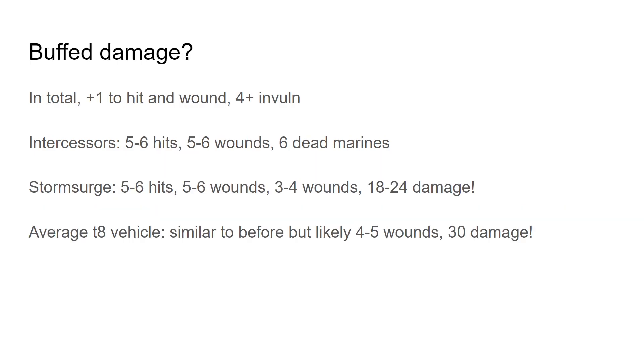Let's get into the buffs. In total we have plus 1 to hit and wound, and the 4+ invulnerable save — the invulnerable save doesn't really matter for offense here, but it's just a nice durability buff. Against Intercessors, you're likely to get 5 to 6 hits as you're hitting on 2s. With exploding 6s you're likely to land at least 5, likely 6. Wounding on 2s, 5 to 6 wounds is very likely, and 6 dead marines. It's not the best against them, but it is very capable of crushing them efficiently if the need arises.